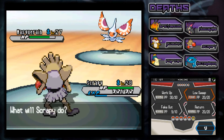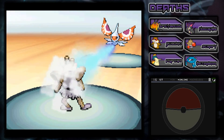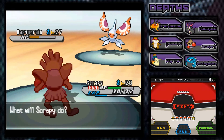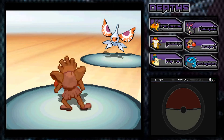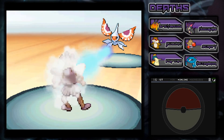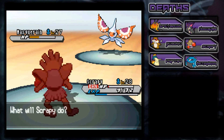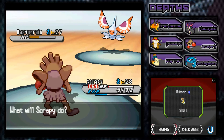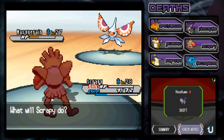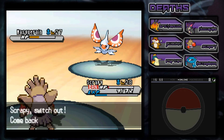We're going to go for a Return. It's going to use Scald - man, that thing is scary. Scald is such a strong move. And we're burned - wonderful. We went for Workup - are you kidding me? I'm so dumb. We're probably going to lose Scrappy right now. Please survive! Yes, we survived it. All right, definitely time to switch. This is so freaking difficult. I can't believe it's so difficult. We could try Hypnosis, Return, Bite, or Crunch. We're going to switch out into Bubonic. I hope I didn't make a mistake.